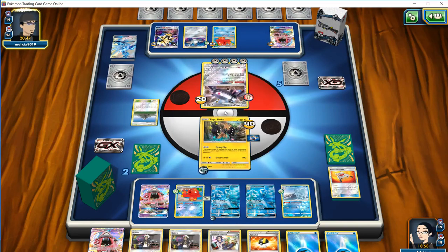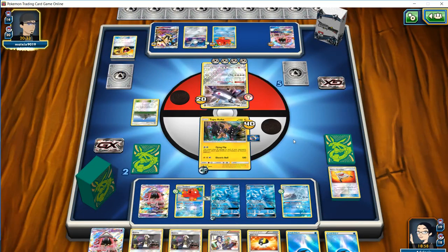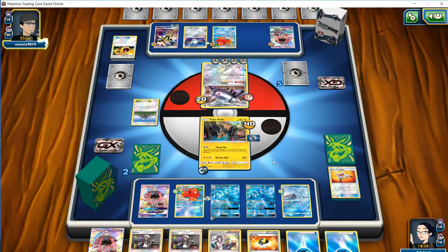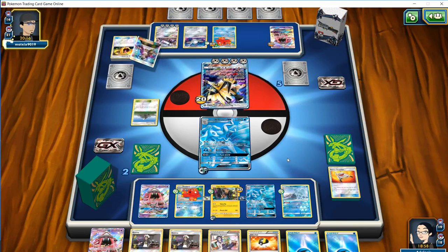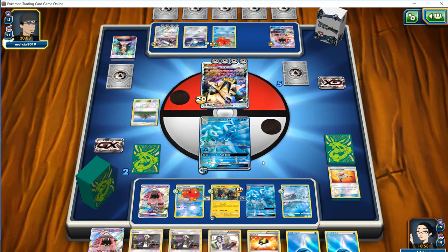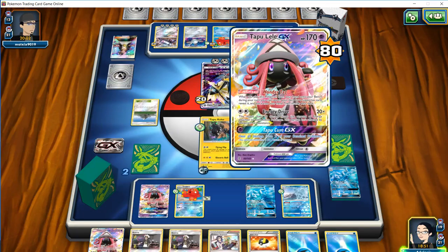Our opponent has to worry about this Magnezone now. If he can't suit up a secondary Pokémon to be ready to attack, we could potentially just Blizzard Edge for the KO. We've used three of our Aqua Patches, so we'd need to somehow hit the last one to get where we need to be. We can use the Ultra Ball to see if we have Aqua Patch available. He is going for energy on this Duskmane Necrozma — does he have the Guzma? We can put up the Coco again. Our opponent will still be behind on prizes, and we'll get that Octillery out of the way. We also have our own Guzma we can use to take out that Lele.